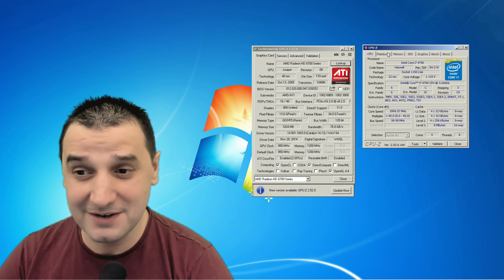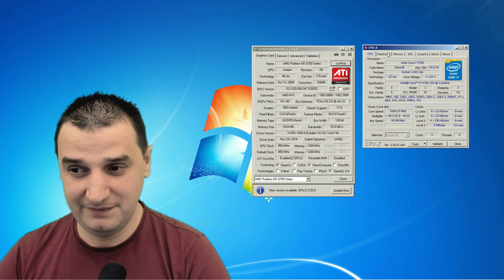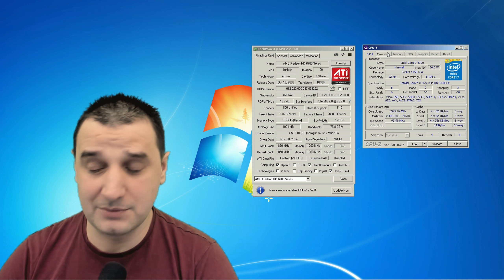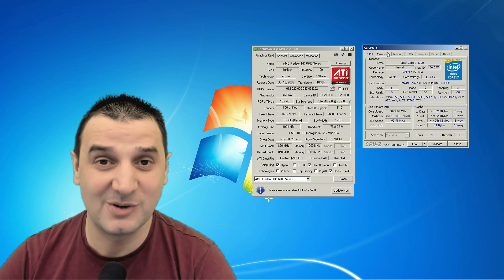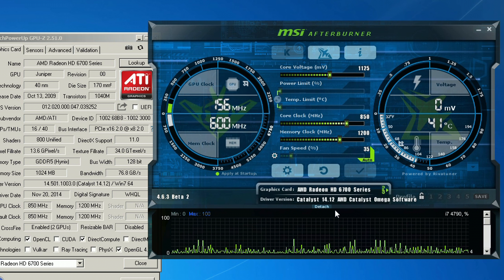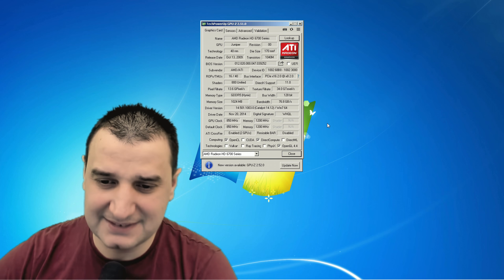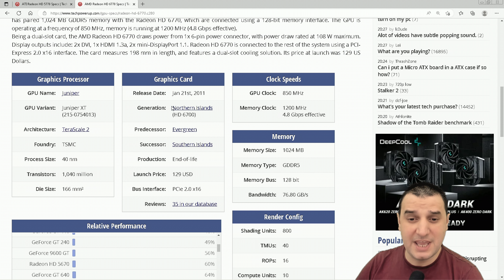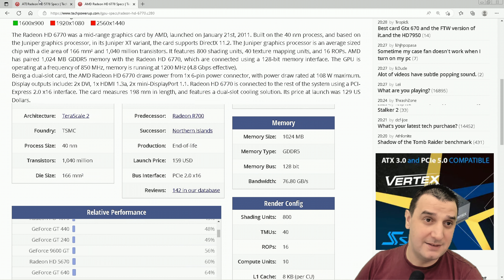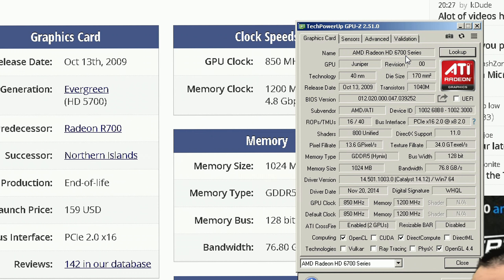Welcome back. Today we're going to test two AMD video cards - HD 5770s in Crossfire. MSI Afterburner shows it as HD 6770, but that's because the HD 6770 was launched January 21, 2011, while the HD 5770 was launched October 13, 2009. So the card is actually a 5770.